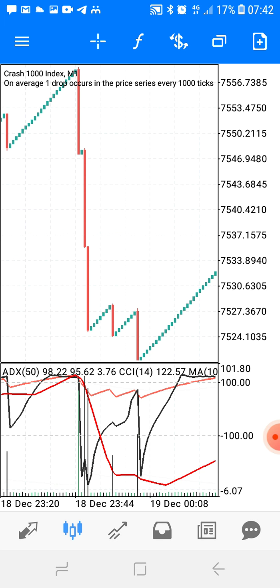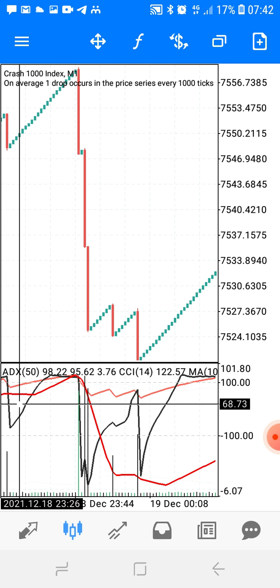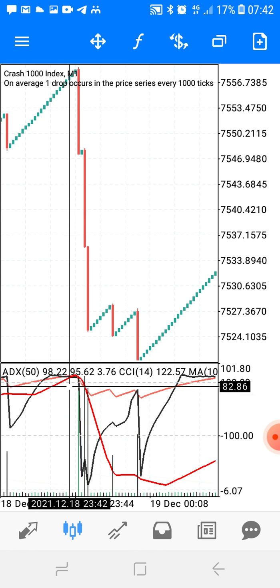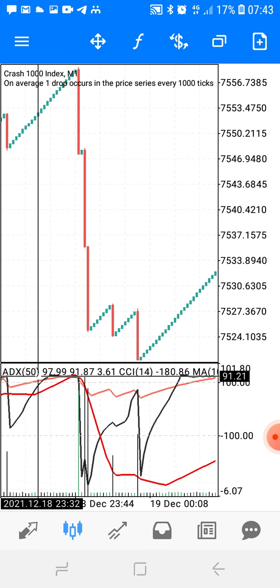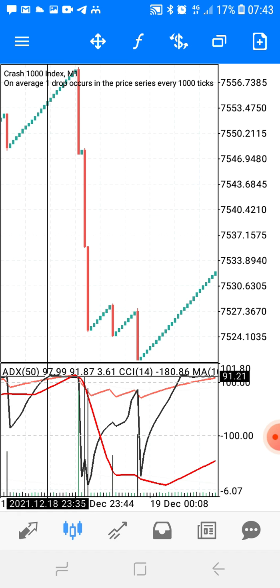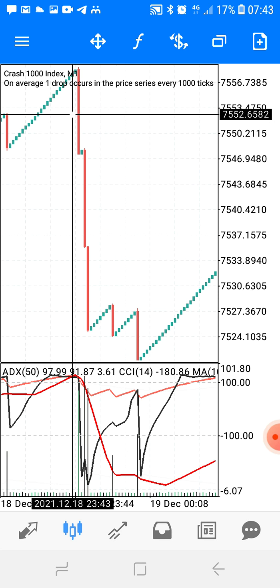By now you should all be catching the spikes, because it is really easy. You wait for this black line, this red line, and this orange line to meet — all of them, not only two of them — above level 100. You have to wait for all of them to meet right here above level 100, then after they meet you click sell.